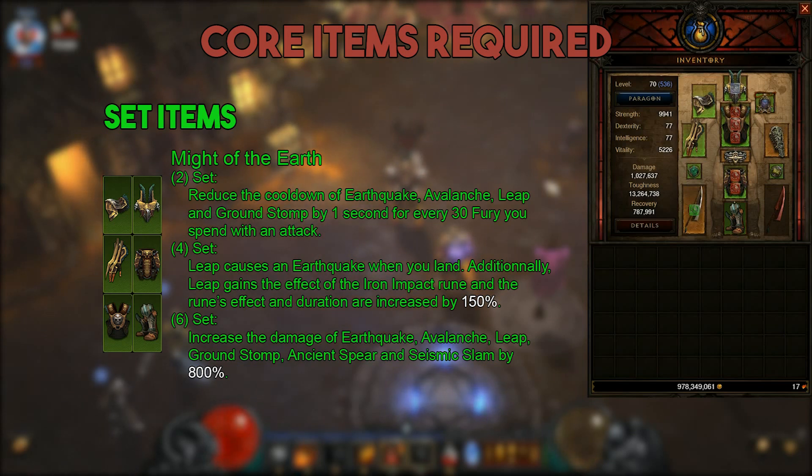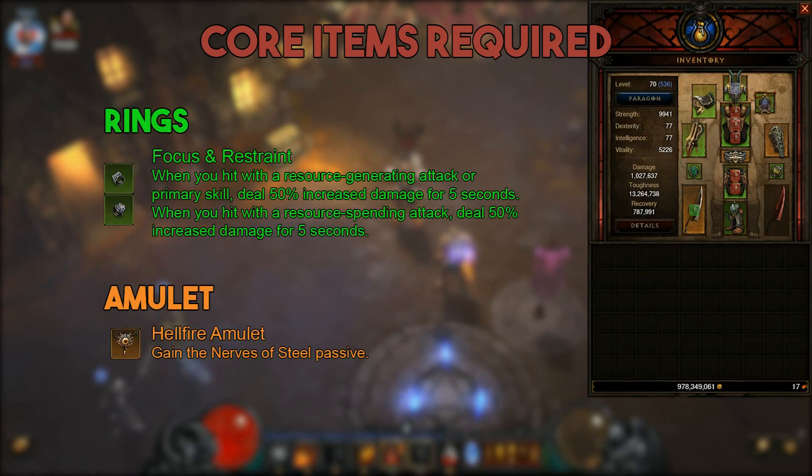With the four-set bonus, leap will cause an earthquake when you land and will gain the effect of the Iron Impact rune. And last but not least, the six-piece bonus will increase the damage of all the skills you are going to be using for this build by 800% — pretty important for your build. For rings and amulets you should be using Focus and Restraint and a Hellfire Amulet with Nerves of Steel. If you don't manage to get Nerves of Steel on a good Hellfire Amulet, try getting any of the passives your build normally uses.